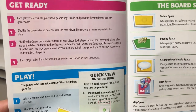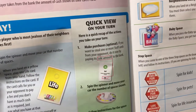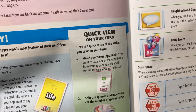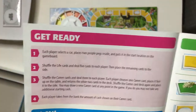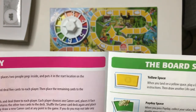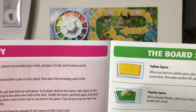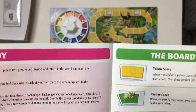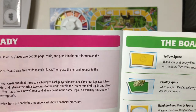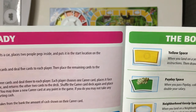Land on a yellow space and you draw a life card. On any turn, draw a life card — you must keep five cards in your hand at all times. Each player selects a car, places two people inside, and puts it on the start location. Shuffle life cards, deal four to each player. Shuffle career cards, deal three to each player — choose one, place it face up, return the other two to the deck. You may draw a new career at any point in the game, but you may not take any additional starting cash.